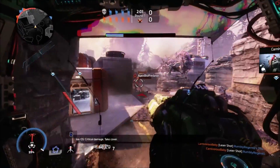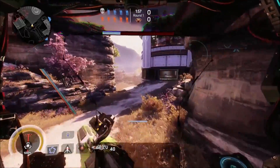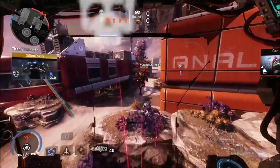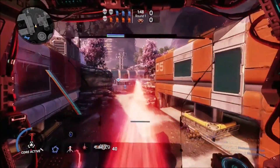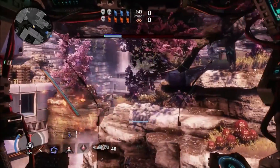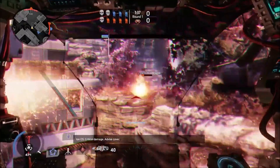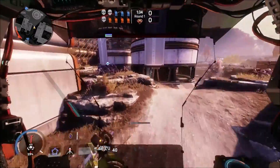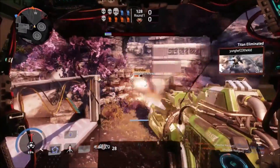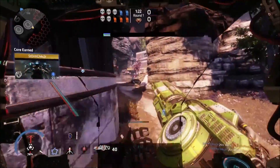Uh-oh. I doomed the Scorch. Oh my god, I really gotta think what I do before I do stuff. So this North Star is out of position. Perfect. That was not a good time to use Grand Cannon right there, actually, now that I think about that. Got the critical hit, at least. At least I'm applying some damage on him. So that North Star just killed our Scorch. Another one's down. Nice. Got the hit on him.